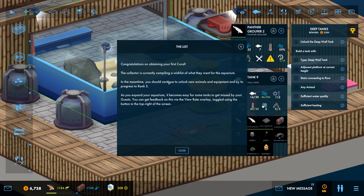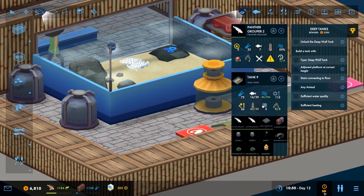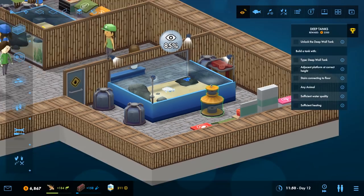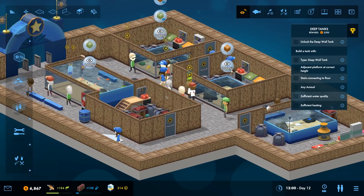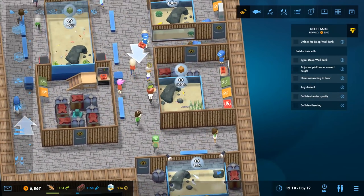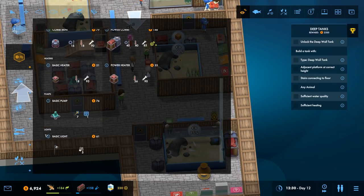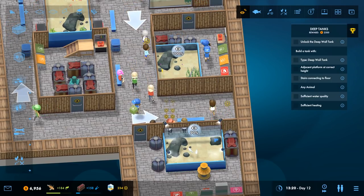I get 32 science points whenever a guest views this. Skimmers unlocked! As you expand an aquarium it becomes easy for some tanks to get missed by guests. You can get feedback via the view rate overlay, toggled using the button in the top right of the screen. 85%, 100%, 100%, 100% - yes, this tank is getting missed. That's where the arrows come in to play.